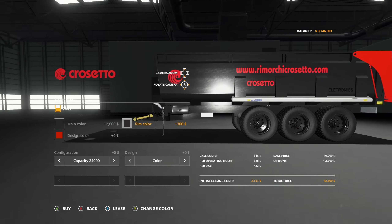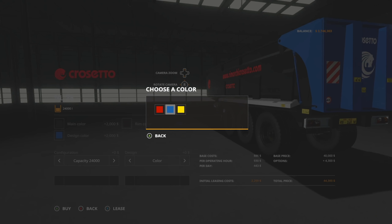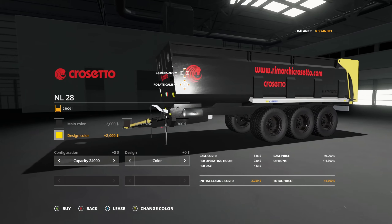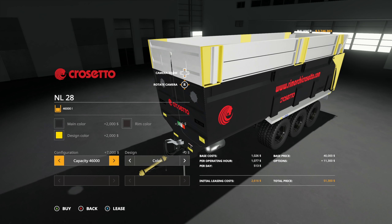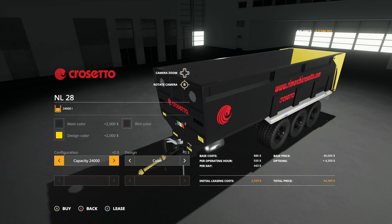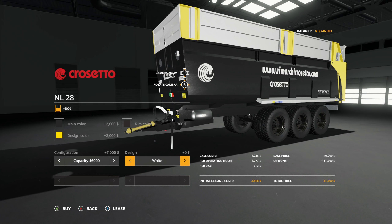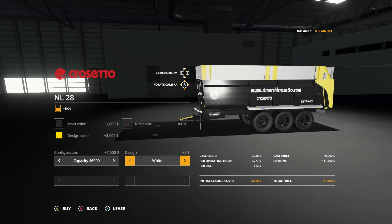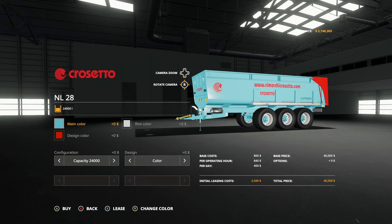Rim color: standard white or black — we'll go with black. And for design, we have red, blue, and yellow. We're going to keep that yellow because I do love black and yellow — love those college colors. Configuration: we have 24,000 liter capacity and 46,000 liter capacity. And for design you have color or you can go with white, so you can change all that red around if you don't like it. Change it to white — boom, we completely changed up this thing. That is awesome.